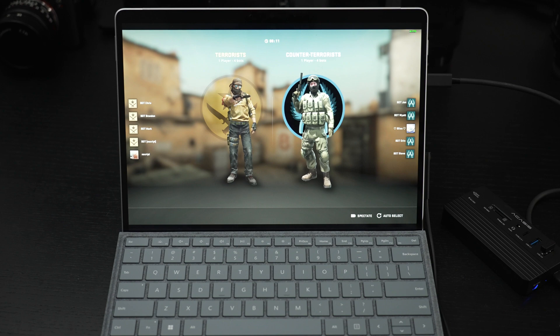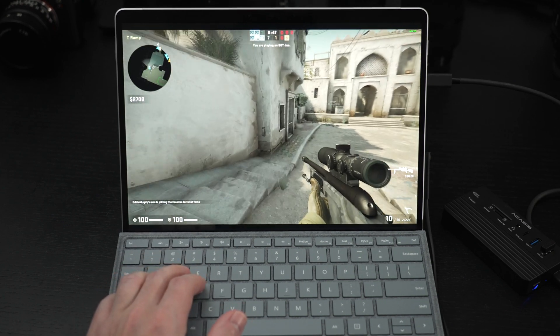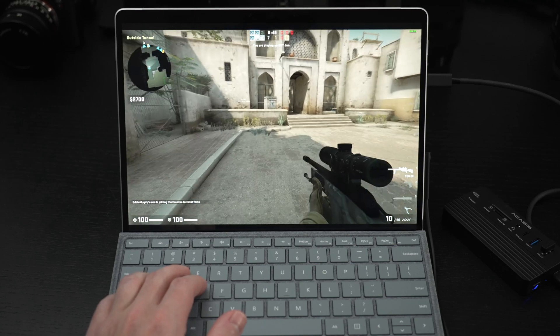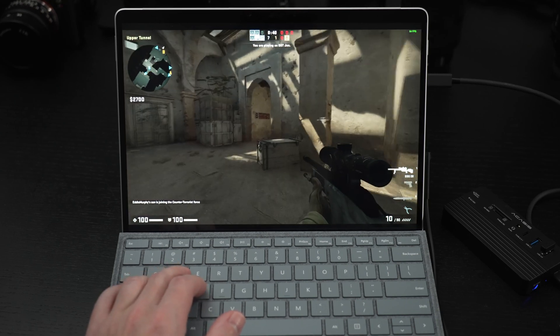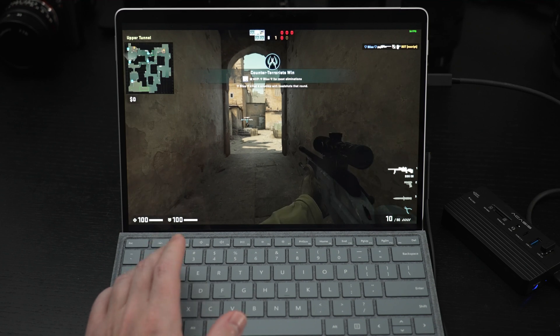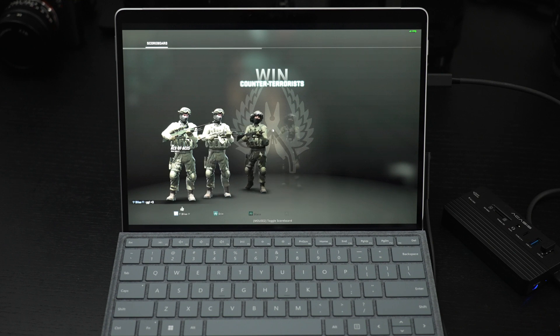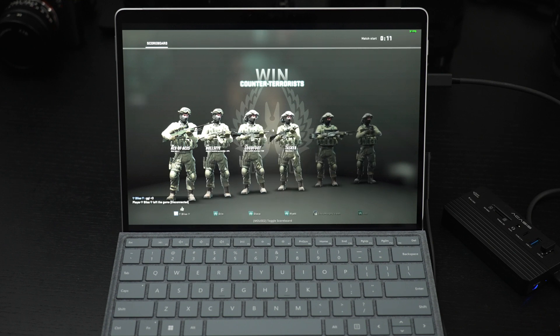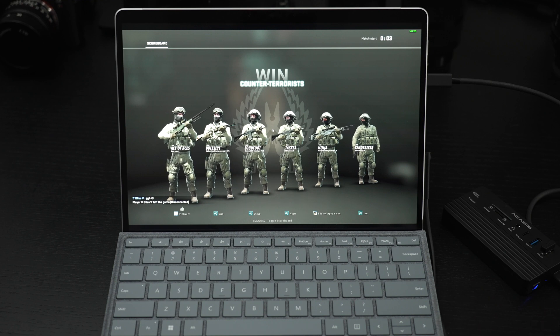Let's go ahead and jump into the game. I'm going to be playing with some bots. Right now we're getting around 60 frames per second — hopefully you can see that in the upper right corner. I don't have any audio on. The audio on the Surface Pro 8 line is really good, and it's the best audio I've heard from any Windows-based tablet ever made.